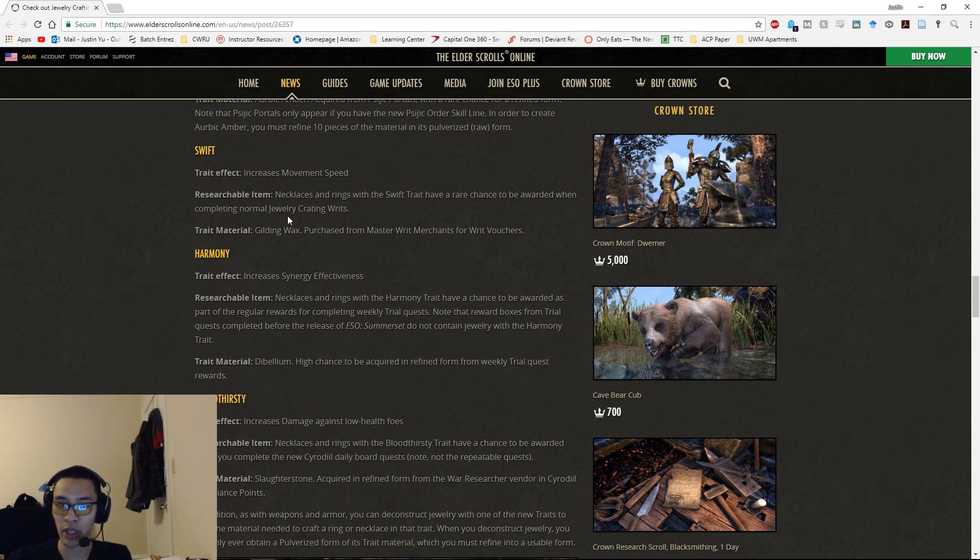Swift increases movement speed — necklaces and rings with the Swift trait have a rare chance to be awarded when completing normal jewelry crafting writs. They're also introducing daily crafting writs and master writs for jewelry crafting, so you can find researchable jewelry just from doing your daily writs. The trait material is Gilding Wax, purchased from master writ merchants for writ vouchers — it could be useful for PvP or node farmers.